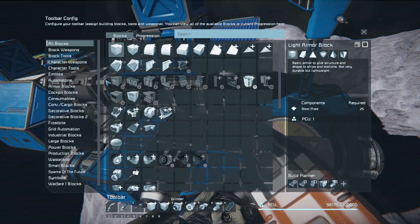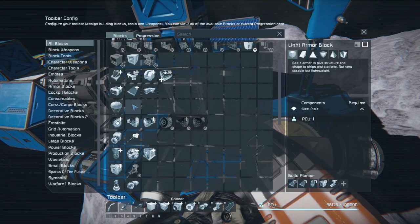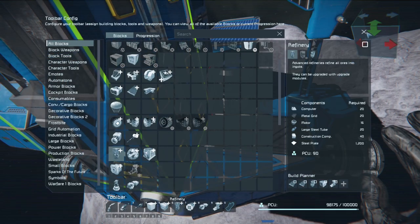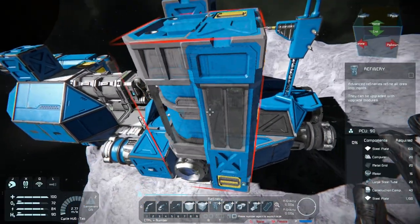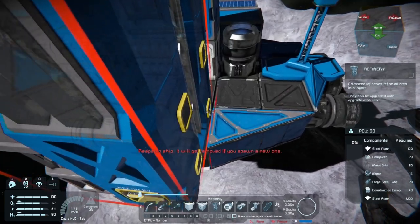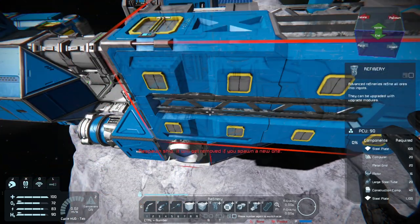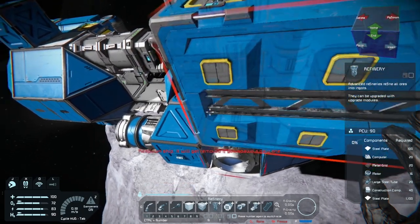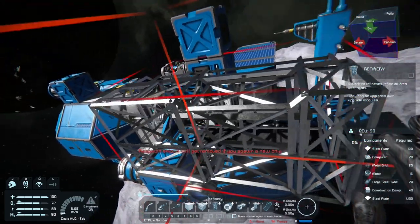If you just hit the G button, you should be able to scroll down and find the refinery. As long as you've already built a basic refinery, the full-size refinery becomes available. Positioning this thing is kind of important — we want to make sure we'll still be able to put modules on the exterior without it interfering with anything else.